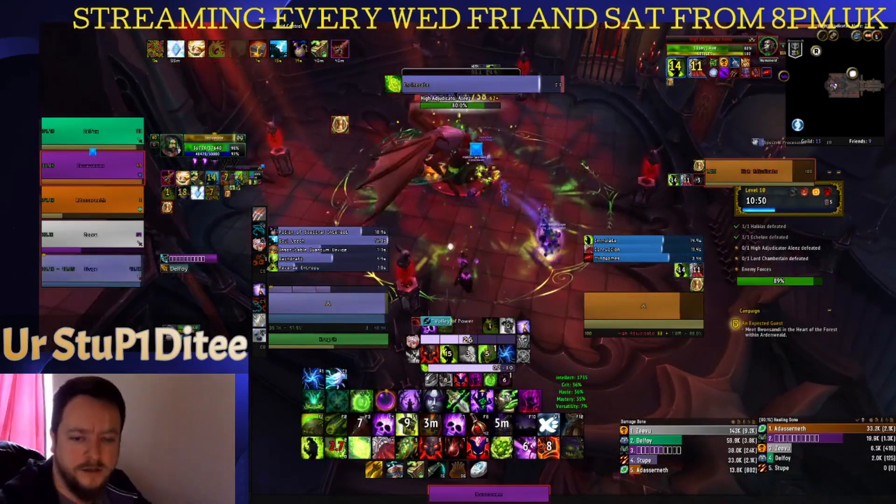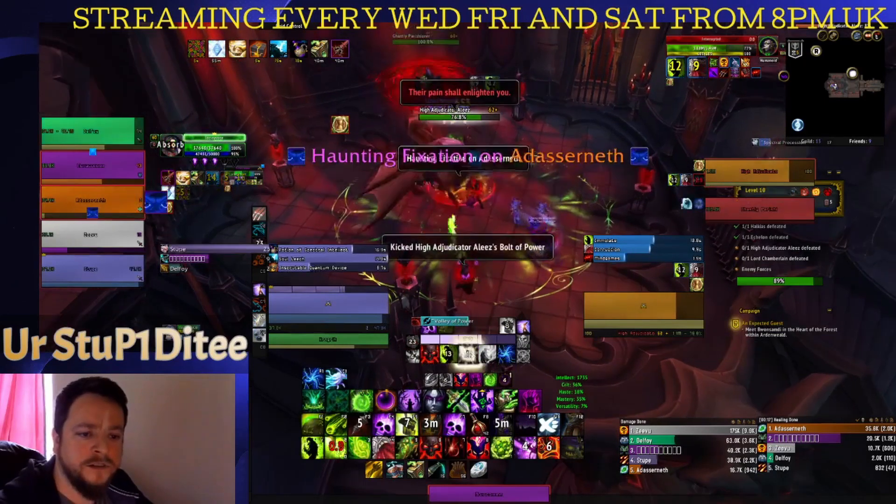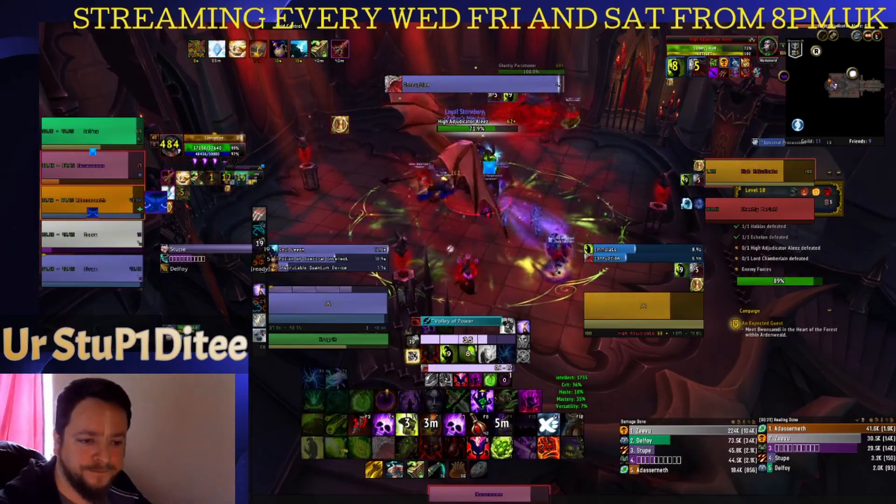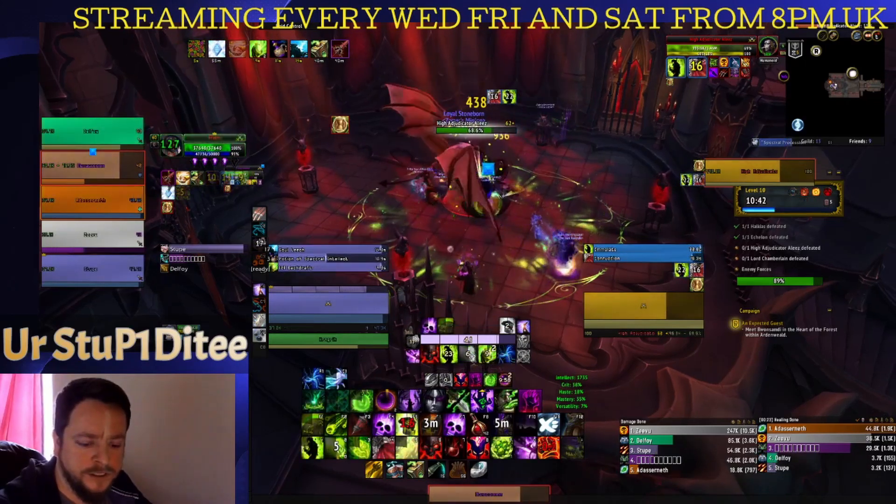Okay, so this boss — if you get fixated by a ghost, you need to get behind one of these pillars just until he runs into it, because then he'll die.